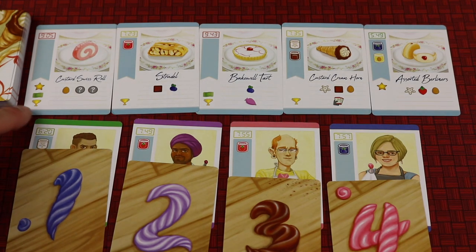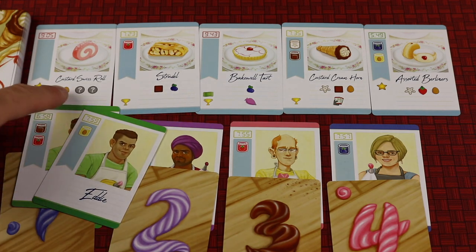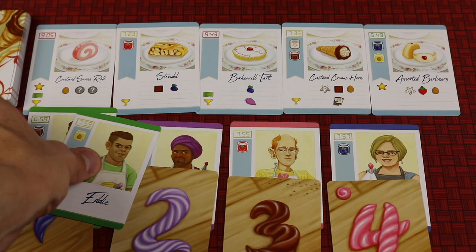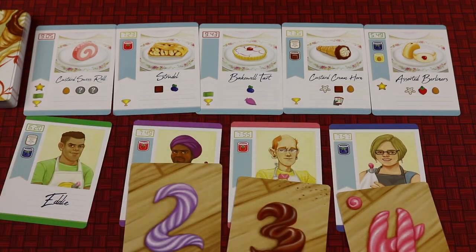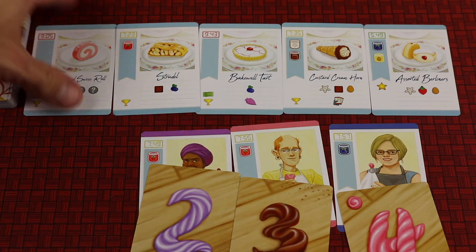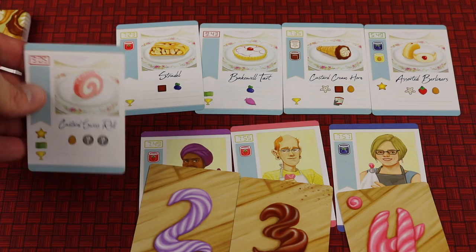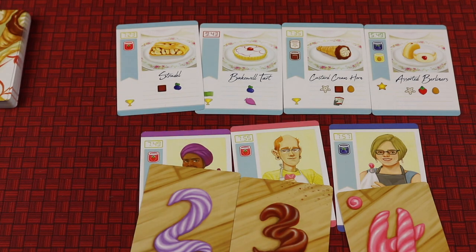The first player is going to go for the card that has great points. They're going to use the other two cards they started with — the egg and any two resources. So they're going to spend those cards. Their time card goes to their discard pile, and the new card goes in their hand, which means they can use it starting on that next turn. But right now they're only going to have one card left for next round.